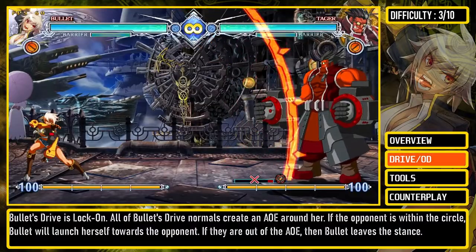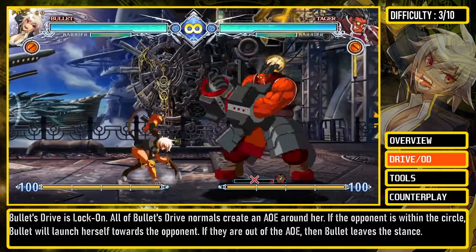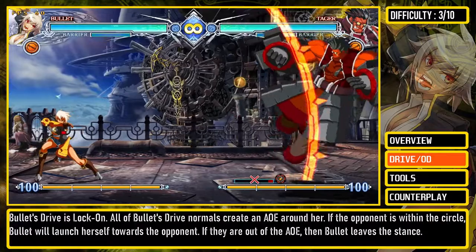Bullet's drive is lock-on. All of Bullet's drive normals create an AoE around her. If the opponent is within the circle, Bullet will launch herself towards the opponent. If they are out of the AoE, then Bullet leaves the stance.